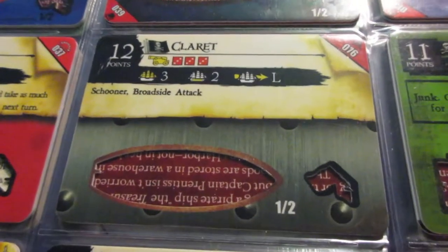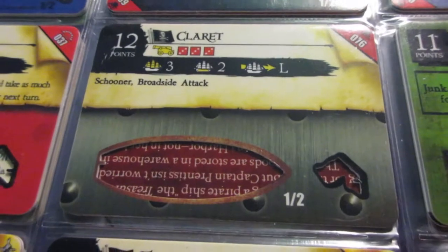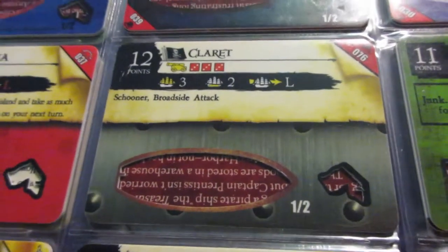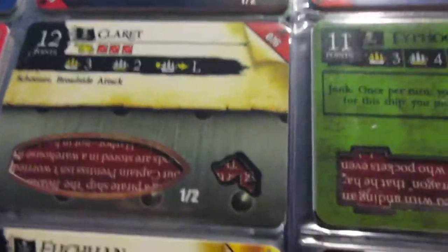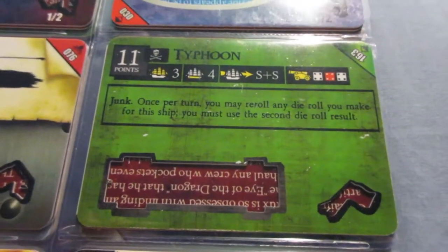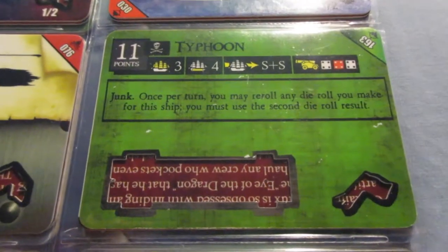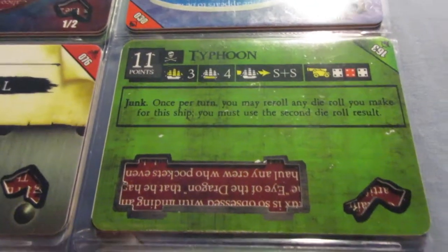The Claret is nothing too exciting — the cargo and ability are pretty low, and the broadside's attack makes the point cost go kind of high for what you get. There are many better options for a three-masted gunship. The Typhoon is a Jade Rebellion captured ship that the Pirates got — nothing too special. The reroll ability is nice and makes the ship more versatile; she could be kind of a hybrid actually, but I haven't really used her a lot.